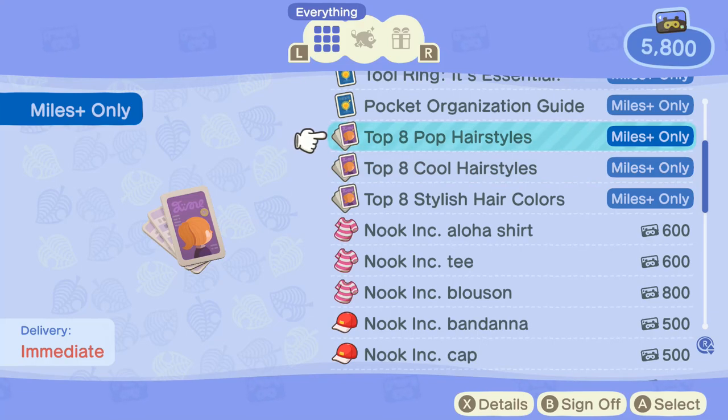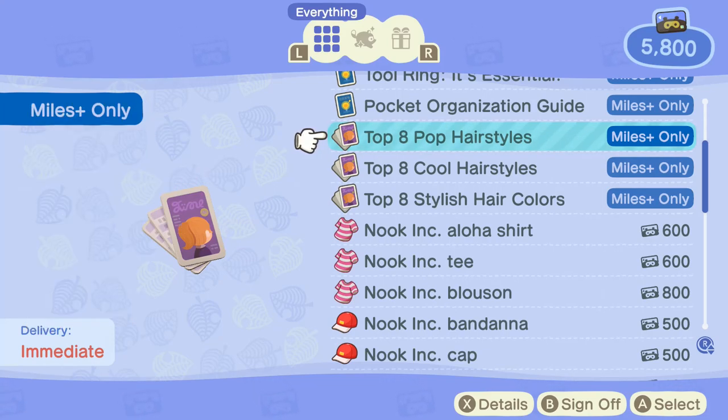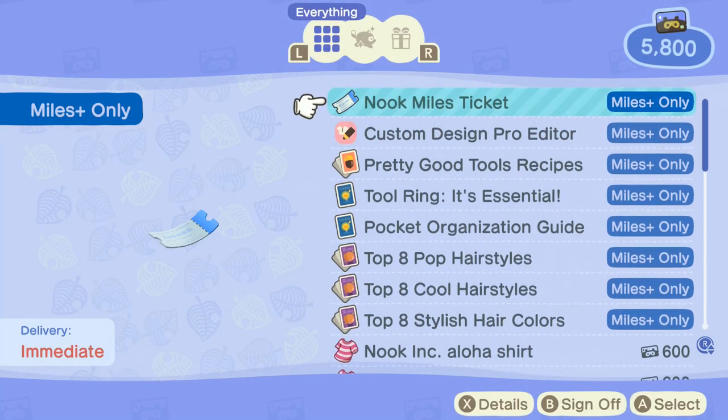Here, this is Nook Mileage. So, this is how you get it: after paying off your vacation fee for 5,000 miles and opting to swap your tent for a house, you will unlock Nook Miles+. But this time, you cannot get Nook Miles+ yet — you need to pay off your vacation fee for 5,000 miles and swap your tent for a house.